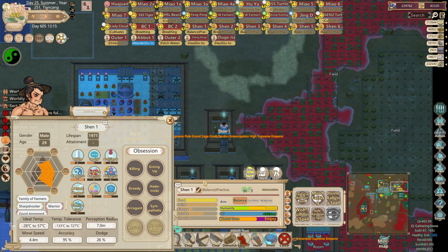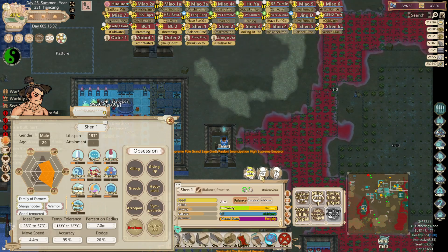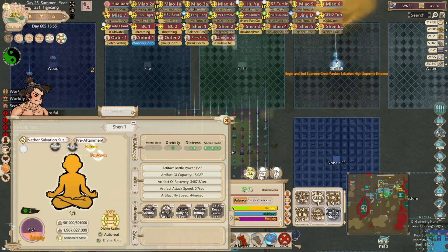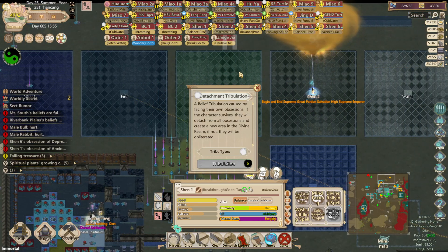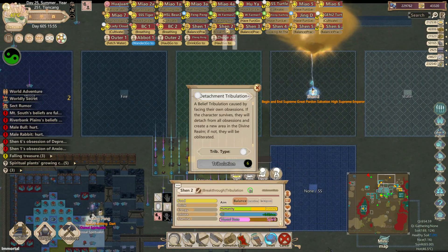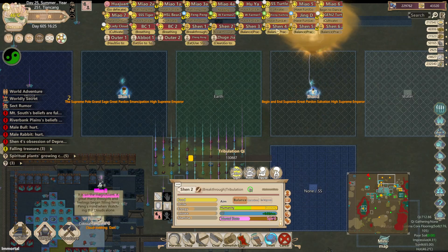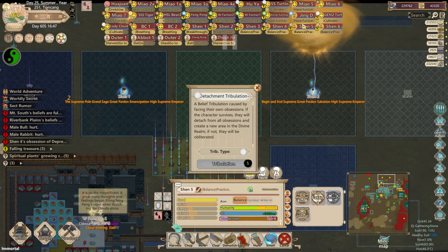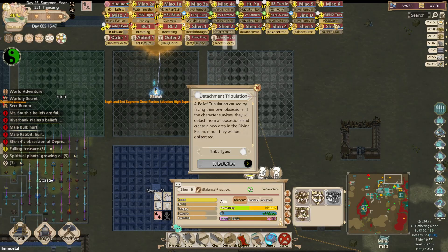Let's see where Shandau 1 is at — yeah, they're very close to getting the anxious obsession. Alright, so now Shandau 1 can do another detachment tribulation. As you can see, I'm on the 7th one right now. Then Shandau 4 has some detachments too. I pretty much believe that all of my Shandau are in a really good spot to make a good Shandau artifact.